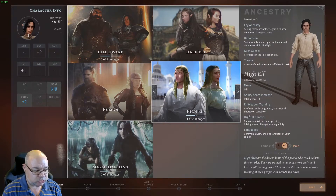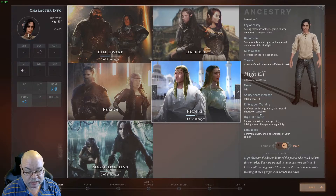You get Proficiency with Longsword, Shortsword, Shortbow, and Longbow. Not really going to help you a lot with this build, because as a Rogue you get most of that anyway — you get Shortsword and Shortbow. The advantage of Longsword is no good to us because we need finessable. The Longbow means we can switch to it for more damage, but you can get the same amount with a Light Crossbow, which you do have access to as a Rogue.